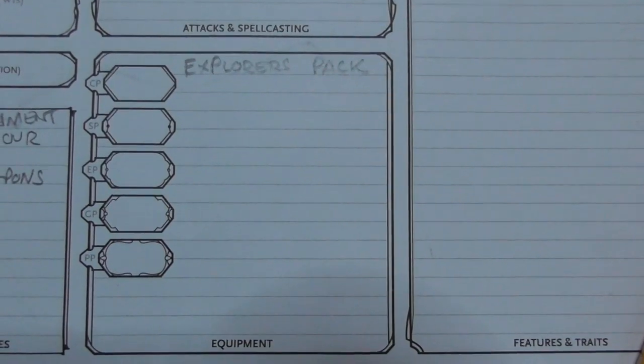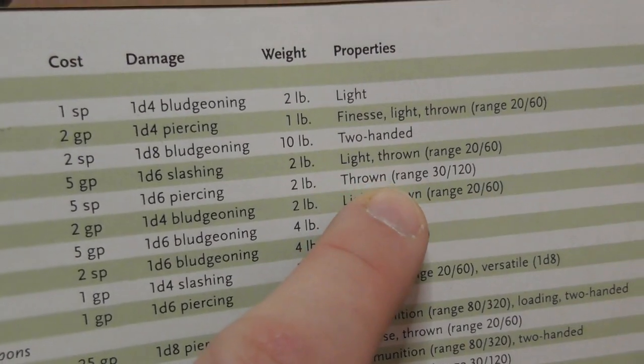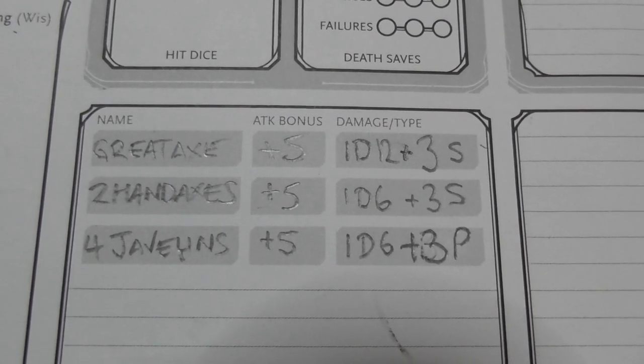The bottom line of our standard Barbarian equipment was an explorer's pack and four javelins. Explorer's pack goes in our equipment. Four javelins go in here — Javelin: 1d6 piercing, Thrown 1d6 plus three piercing. You see these three slots: great axe, hand axes, javelins. How I do it — I say if you pick up another weapon from a dropped enemy or treasure, you only have three slots. You've already got four javelins, two hand axes, and a massive great axe. I reckon you're full weapon-wise.